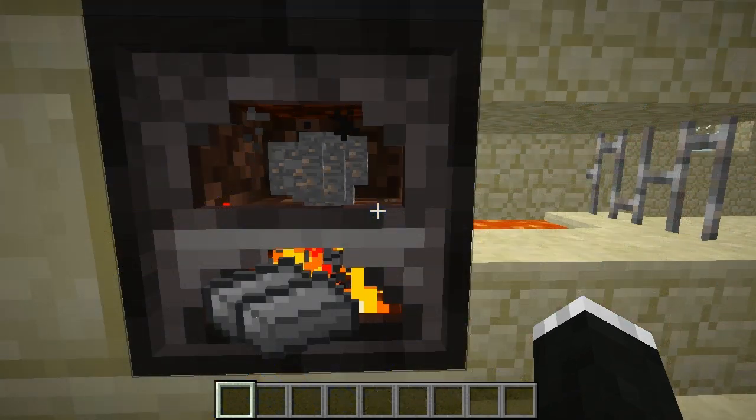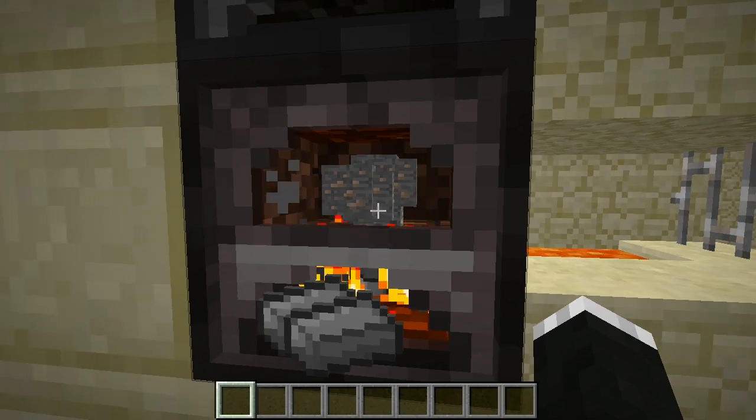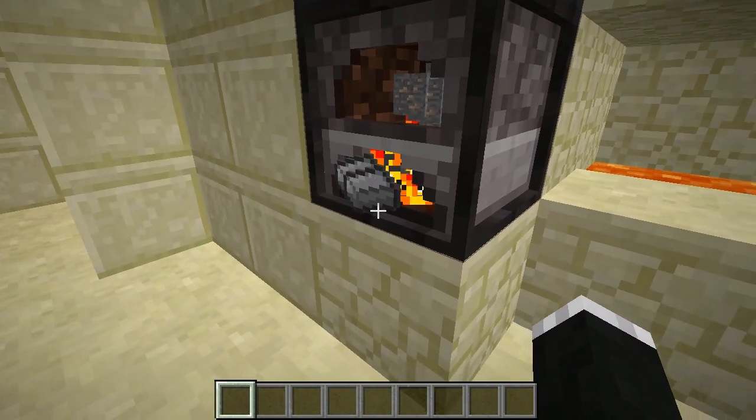At number 10 we have the 3D Furnaces mod, which as you can tell adds 3D furnaces to the game. This looks really cool because I can see whatever block I have smelting at the moment up there, which is iron ore, and then you can see the result coming out at the bottom.